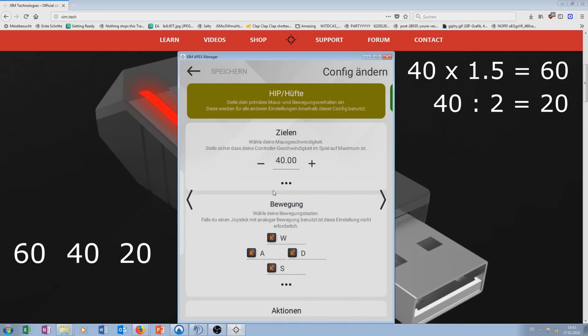Now, what you do is take each of these 3 sensitivities and test them back to back. Aim on the object and try to stay on it while you do large strafe movements from left to right. Concentrate on your aim and see how well you can track the object. Give every sensitivity at least a minute before changing to the next one.